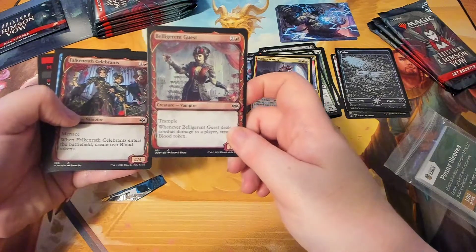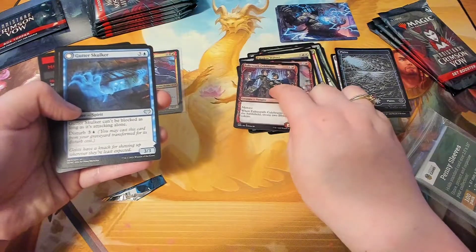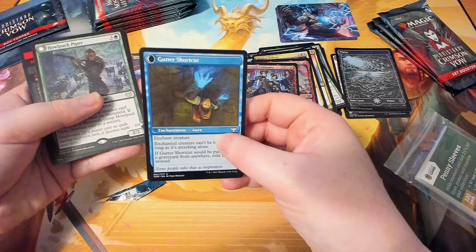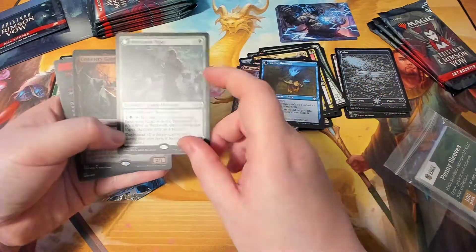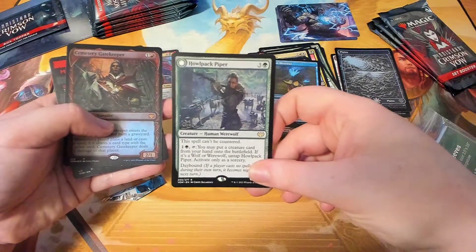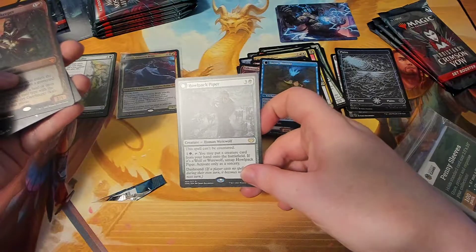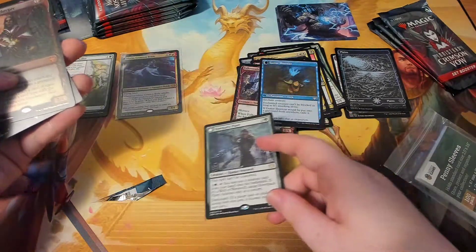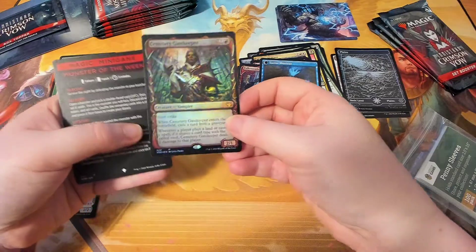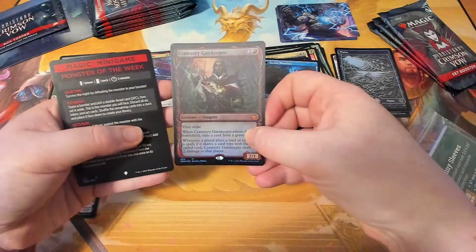Fancy — Belligerent Guest, Falcon Wrath Celebrants. This means it's a double one — Gutter Skulker and Gutter Shortcut. Oh, this one — is this a good one? Put it in the center! It's not shiny though. Howlpack Piper — where am I putting this one? With the rares. Oh, that's a mythic — so I got a new pile. And Cemetery Gatekeeper — this one's kind of shiny too. It's a mythic alternate art! All those words — sounds good to me. Better put it in a sleeve.